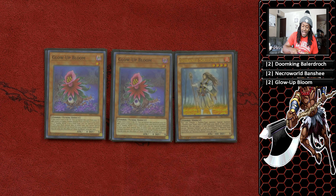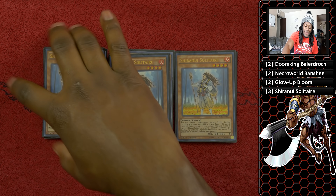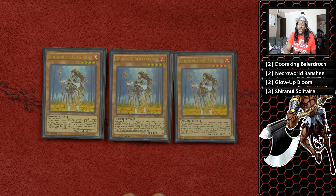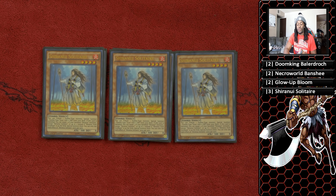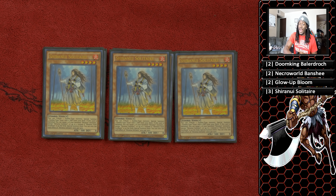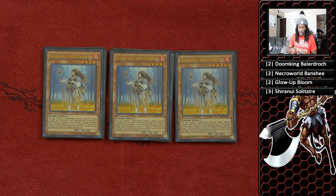Next is three copies of Shiranui Solitaire. This card is insane for going into your Unizombie. The Solitaire-to-Unizombie ratio should always be three-to-two, especially in this deck. While Unizombie is a powerful card, it becomes even more powerful when you can use Solitaire to get it to your field.